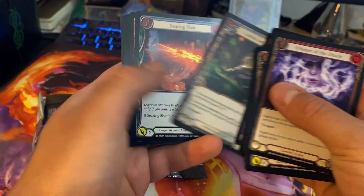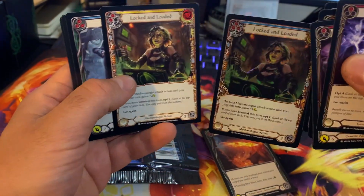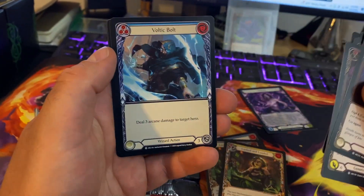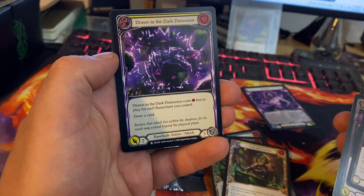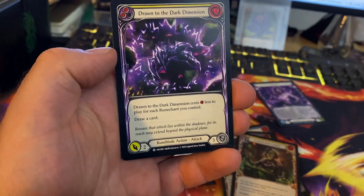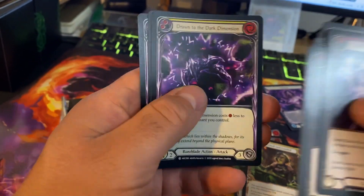Oh my gosh, yes. I'm going to make this up. I already got that one — gosh darn it. Let me just stop freaking out. Voltic Bolt. Drawn to the Dark Dimension — aren't we all? Drawn to the Dark Dimension costs whatever that is, not sure what that is. Less to play for each rune chant you control. Draw a card. Is that good?